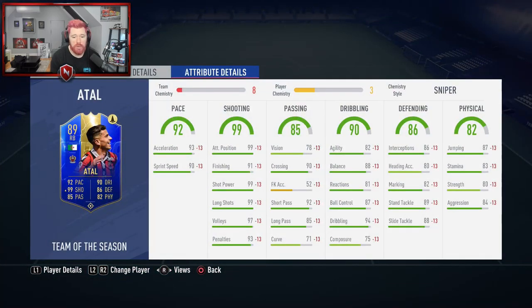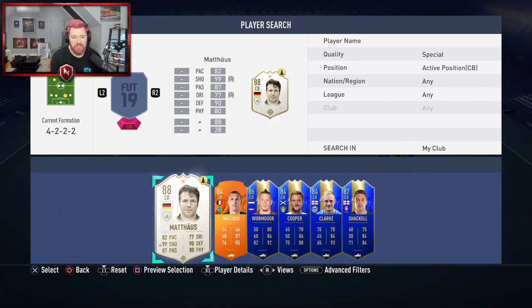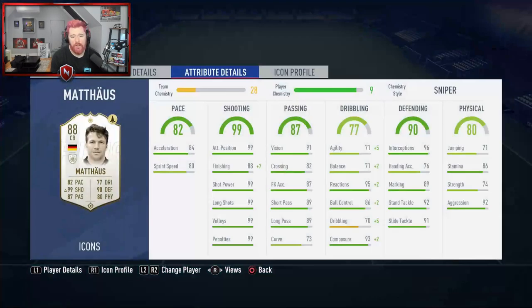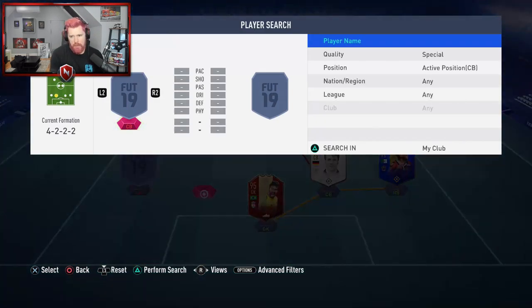The first player we're going to be using is Atal — we have a plus 15 shooting attribute card on him. He doesn't quite have 99 in every stat until the chemistry comes in. In defense, our first center back is going to be Lothar Matthäus's icon card. With the stat card he gets boosted up massively. There was no way to do this without stat cards.